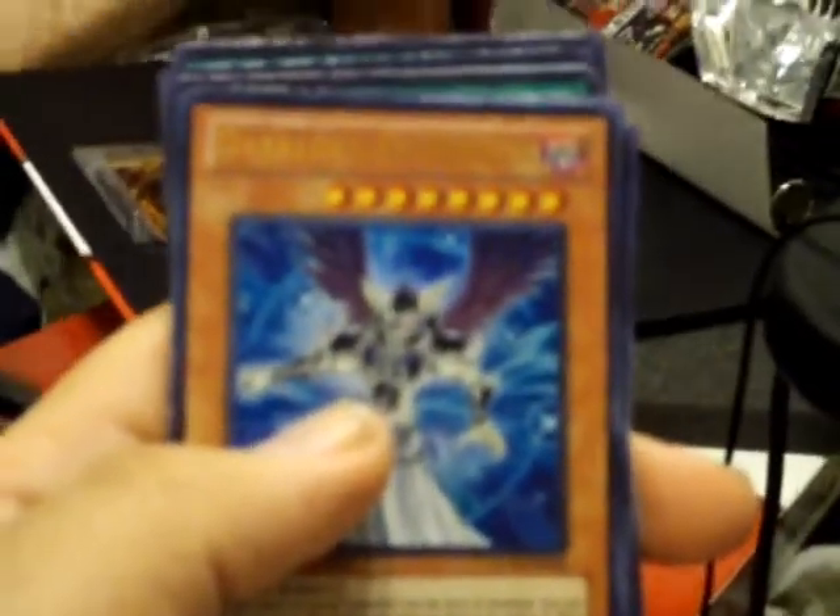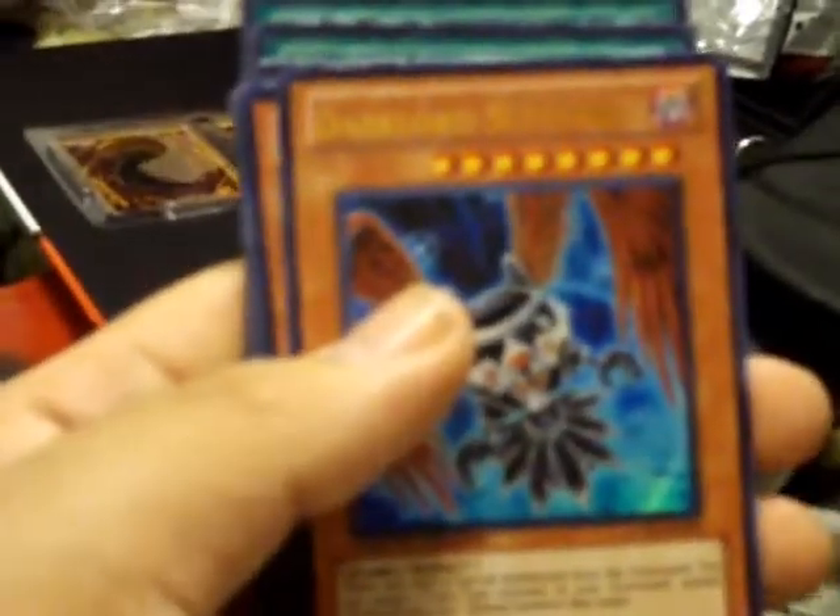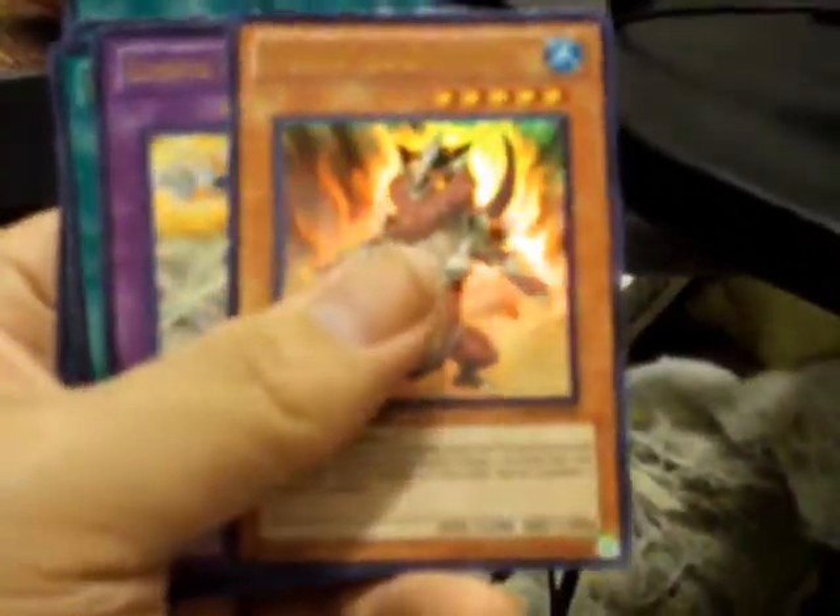Dark Lord Asmoldeus — hold on, let me put it back up there. Alright, we also have Dark Lord Superbia. Dark Lord Edith Array. Cyber Larva. Lion Alligator, Spawn Alligator.